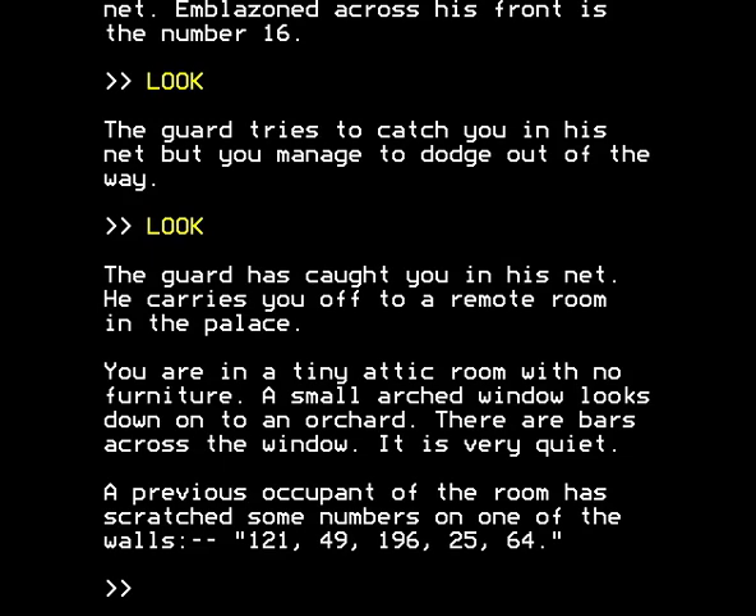And sure enough, the guard has caught you in his net. He carries you off to a remote room in the palace. You're in a tiny attic room with no furniture. A small arched window looks down onto an orchard. There are bars across the window. It's very quiet. A previous occupant of the room has scratched some numbers on one of the walls.